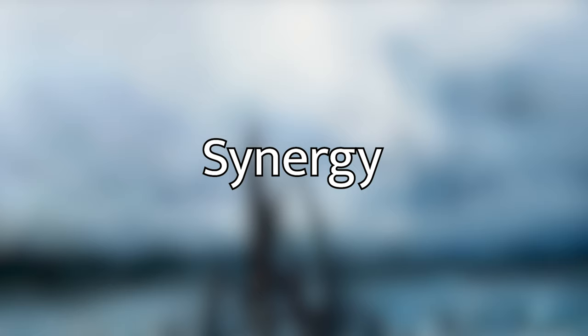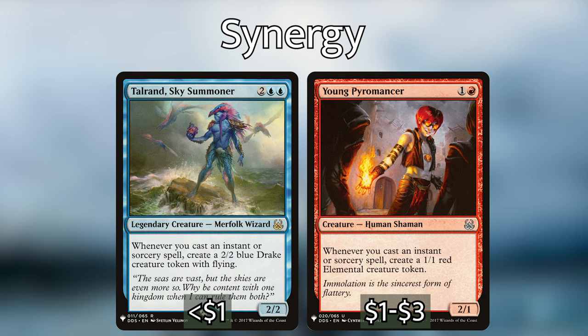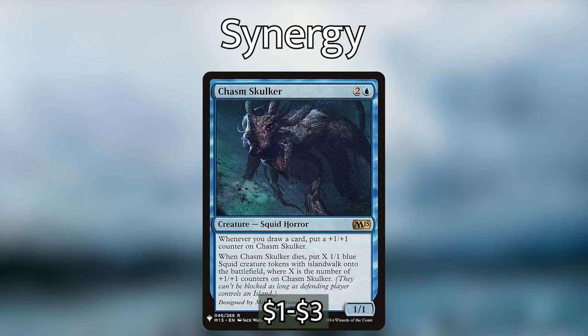Now let's go over payoffs for drawing and discarding. Talrand the Sky Summoner and Young Pyromancer both make tokens whenever you cast an instant or sorcery — Talrand gives a 2/2 blue Drake and Young Pyromancer makes a 1/1 red elemental. We're only running 14 creatures total so any token generation is super helpful. Chasm Skulker puts a +1/+1 counter on itself each time we draw a card, and when it dies we make X 1/1 squid tokens where X equals its counters — with how many cards we're drawing, this thing gets huge.